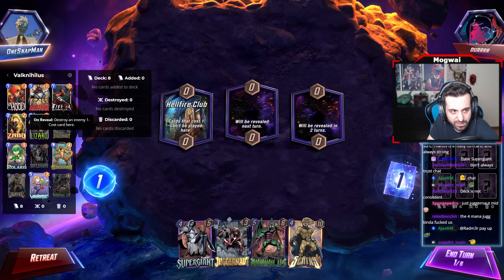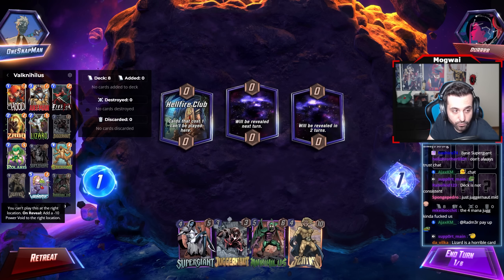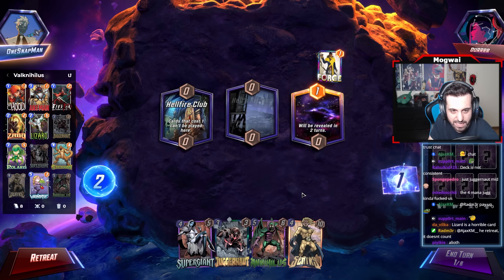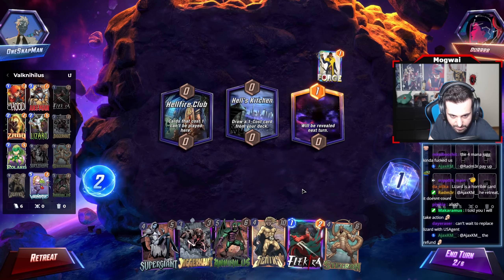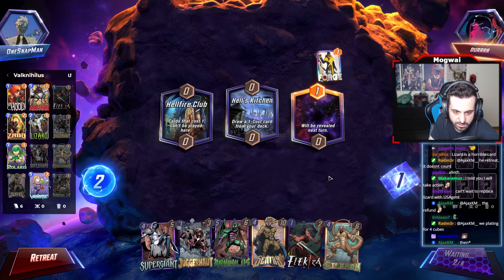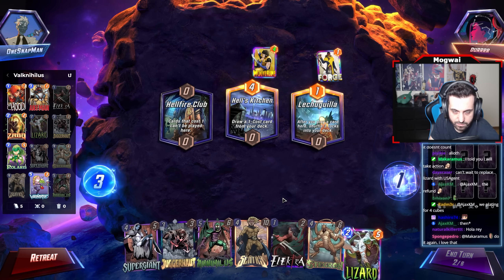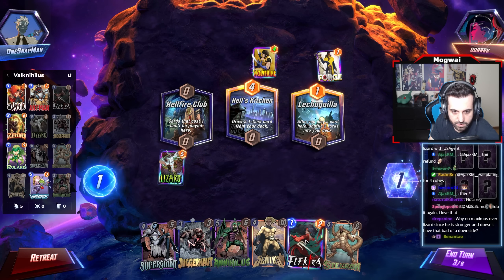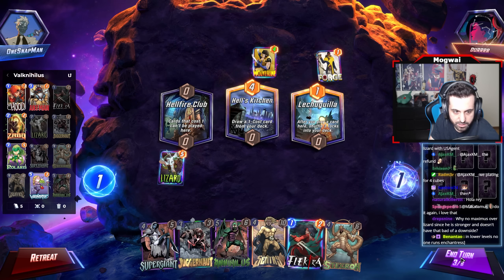Running Luke Cage is just pointless — Polaris gives us a lot more utility. We don't have a good Electra curve here, it's a four-cost so we skip. Really unlucky curves, finding our units late. We're going to go Lizard on the left. We should just play Electra mid — wait, no, that's Killmonger food.